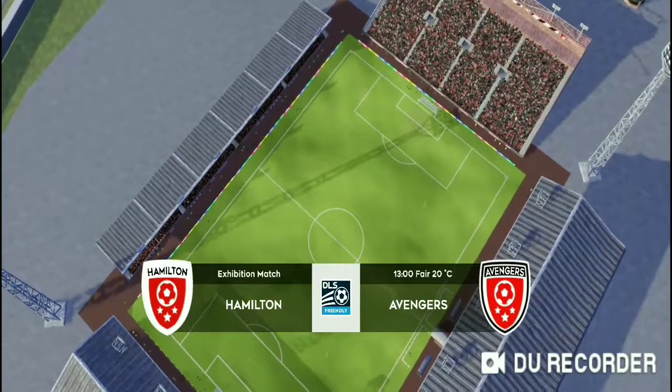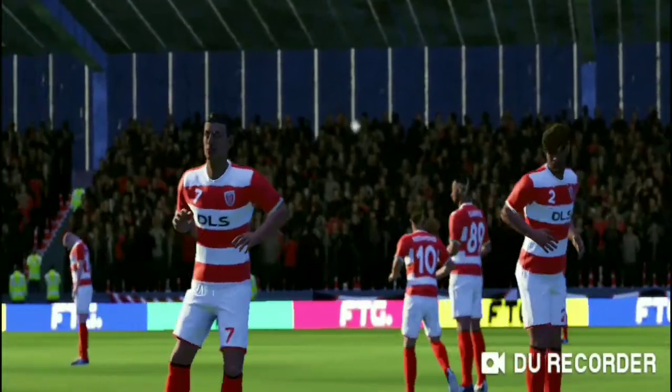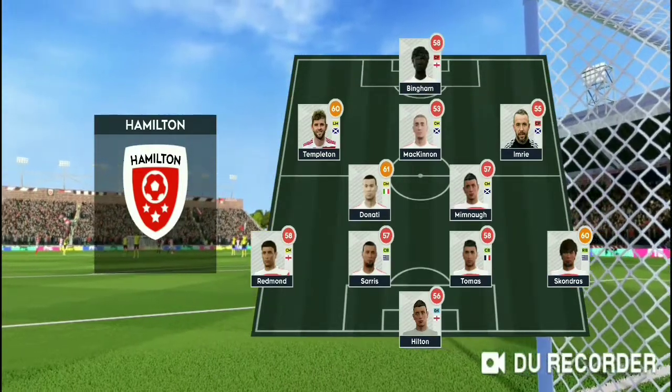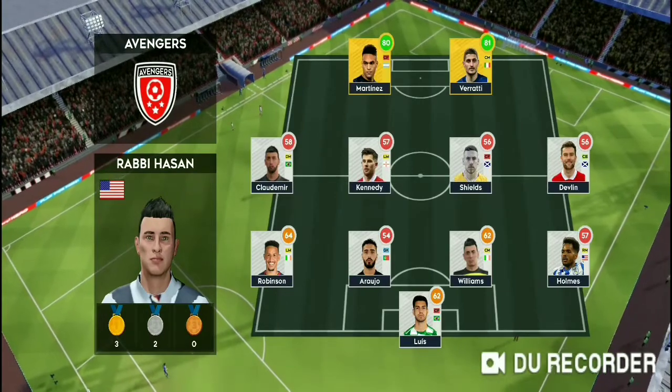Nothing to play for in this exhibition game. These 90 minutes will help get the team in shape. Let's see how the teams line up today. They're doing a 5 in midfield with a 4-5 run setup. Now let's look at the away team.